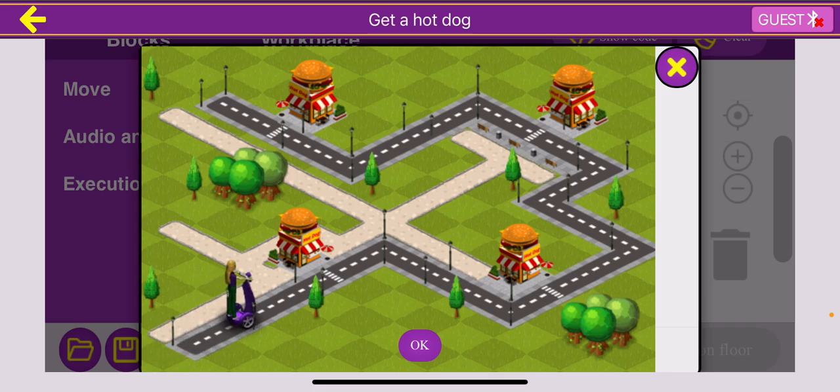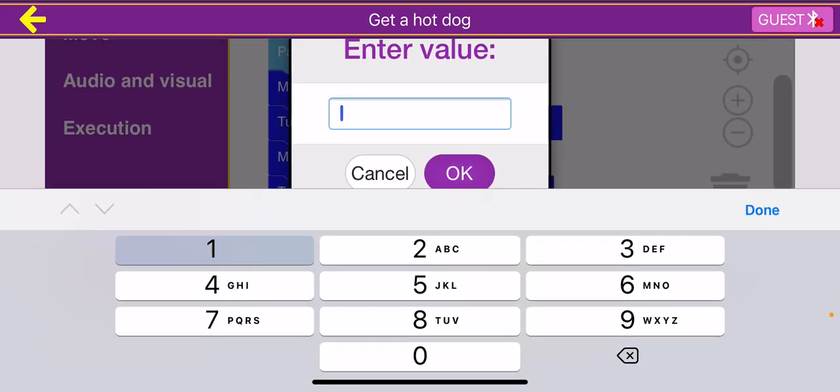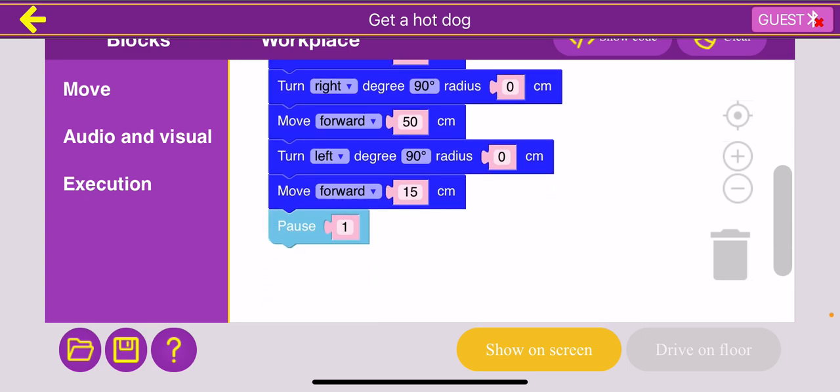This should work — let's run it through to make sure. Now we want to collect the second hot dog. Looking at the map, there's a blue dash and a red dash right before the second hot dog stand. A blue dash is 10 and a red dash is 5, so that's 15 centimeters. I'm going to move forward 15 centimeters. And remember, we also need to pause because we don't want to drive past the hot dog stand without getting anything. So we'll pause.